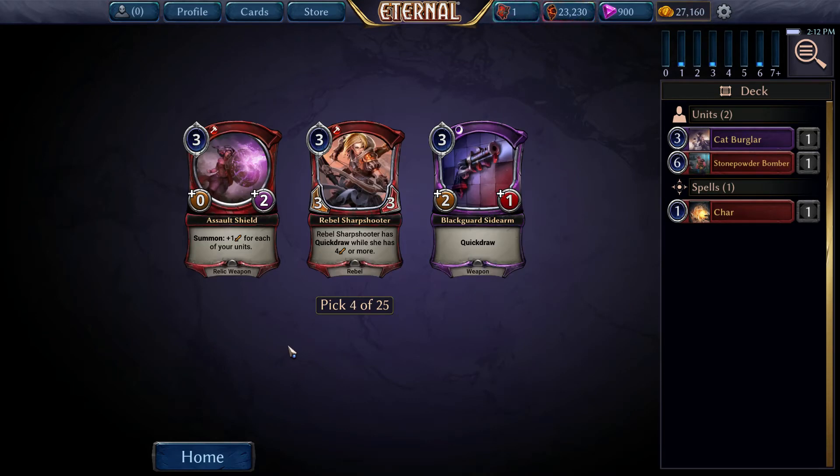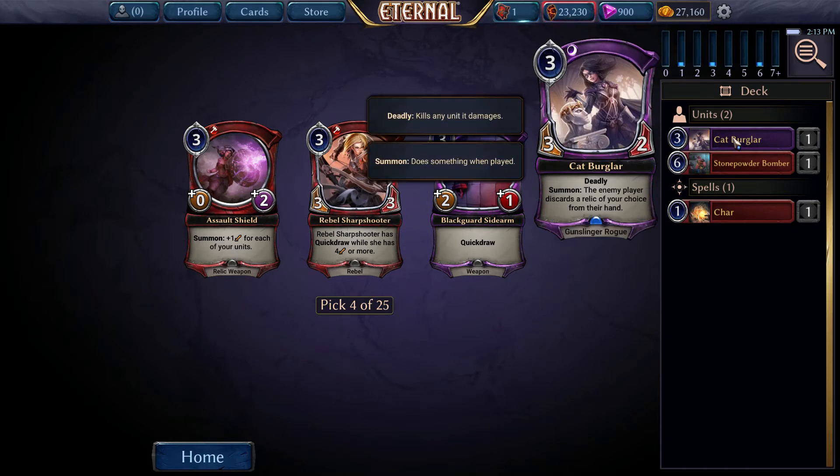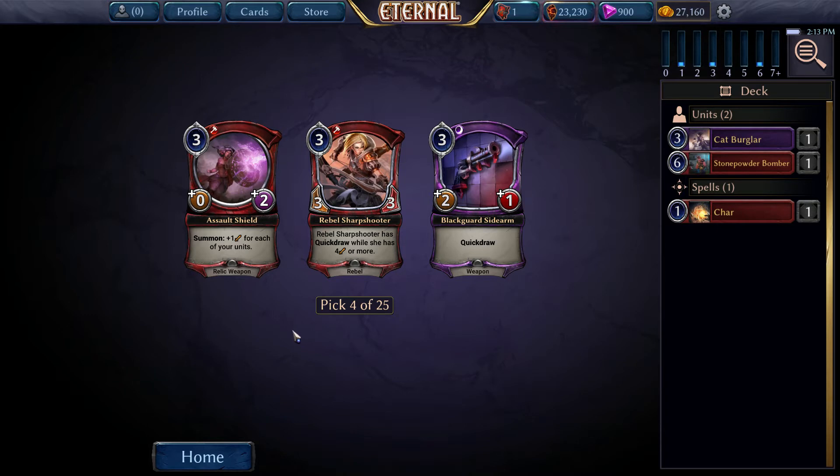0-2 for 3, plus 1 attack Relic Weapon for each of your units - this card is actually quite good. Rebel Sharpshooter - very reasonable, 3-3 for 3 if you get weapons, which becomes very hard to block with that quickdraw. Blackguard Sidearm goes on any small unit, goes on our Deadly unit quite nicely. Deadly quickdraw is hard to block to say the least. It's pretty close between the removal and the Sidearm. We already have a Deadly unit, and this is just a good weapon in general for aggressive lists. So I'll go with it.